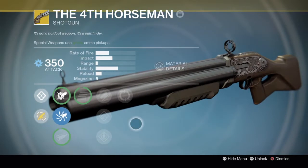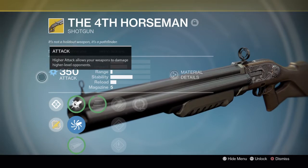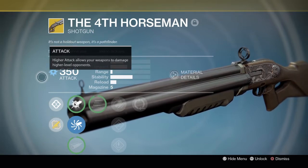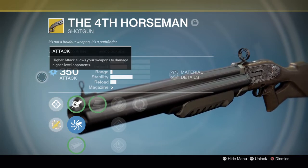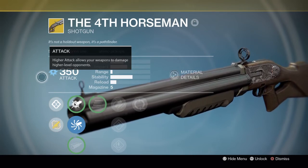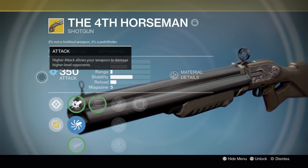That's all for the exotic arc shotgun — the Fourth Horseman. Leave a comment below if there's a specific exotic weapon you'd like me to cover in The Vault. Like, comment, subscribe, hit the notification bell, and keep on gaming. Peace.